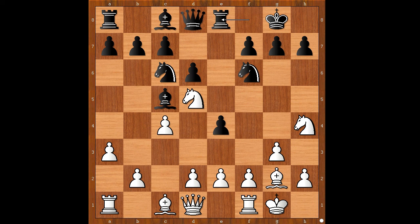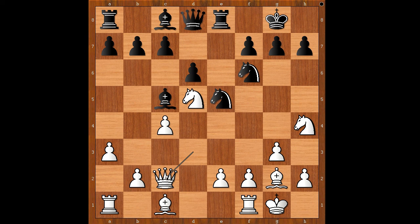Rook to e8, placing the rook on the file which may open, and after d3 this is what happened: e takes on d3, queen takes on d3, Nxe5 attacking the queen, Qc2, c6, Nc3, and black snatched the pawn on c4.